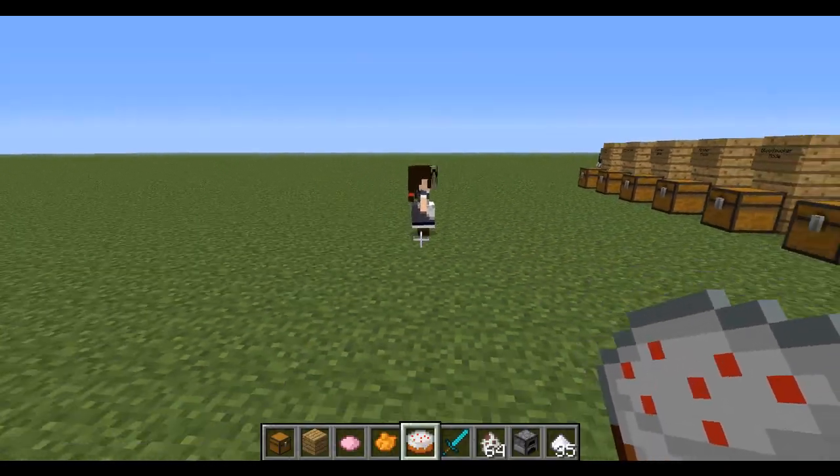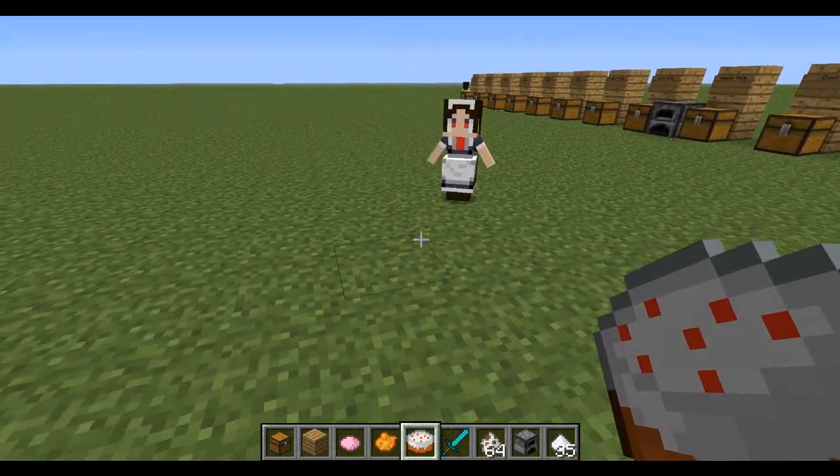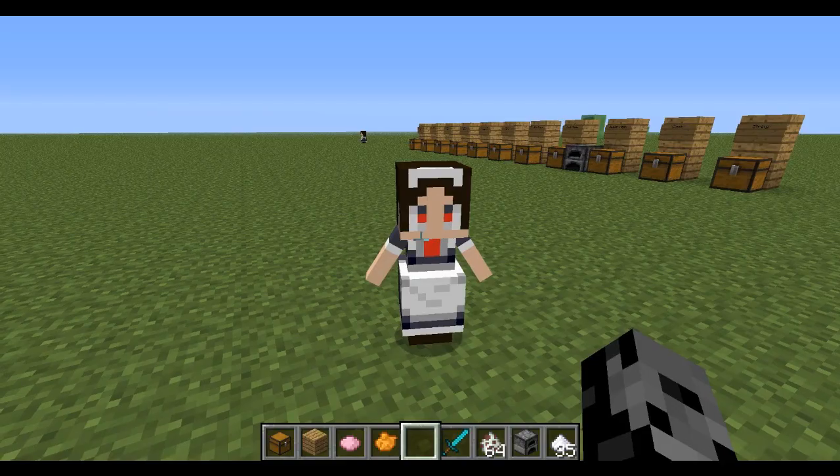So in this mode she's going to just follow you around in escorting mode. There's a bunch of different modes. If I were to drop this, she would actually grab it if she walks over it. Now that is in her inventory. She has her own little inventory, which is kind of cool.